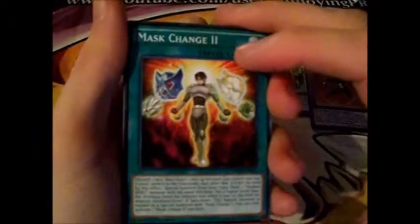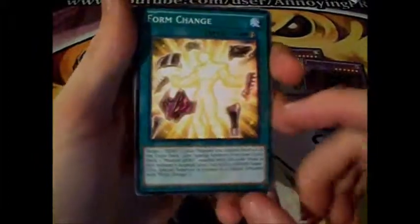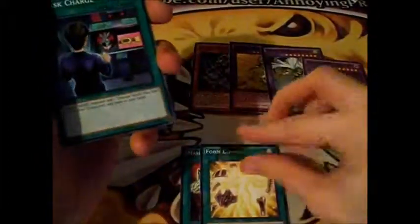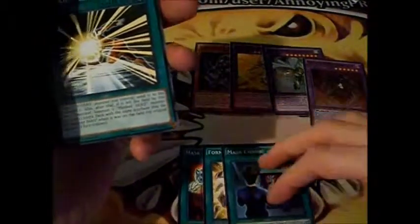Now the spells, new cards: Mass Chains 2 — it's like another Mass Chains, which is really good. Form Change — I don't really use it in my decks, but it's good. Mass Charge, really good — get back your Mass Change and a Hero.